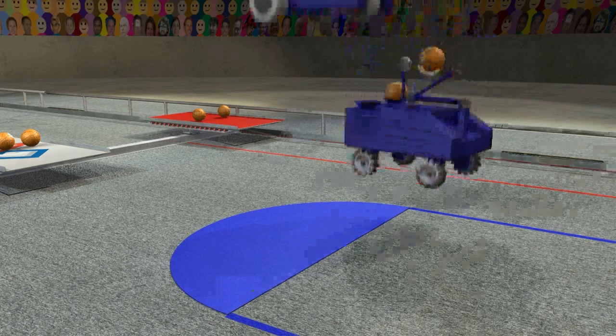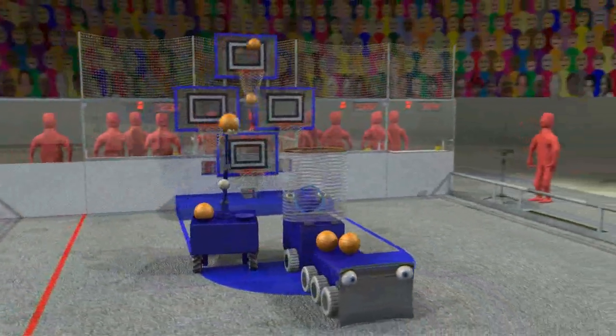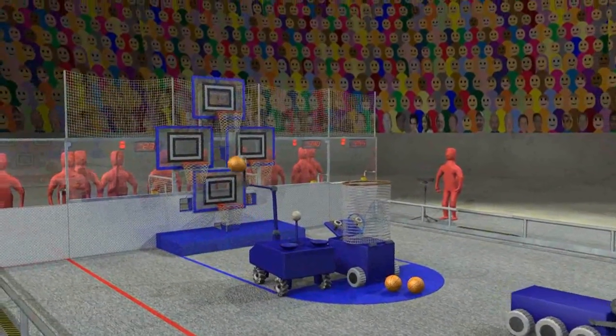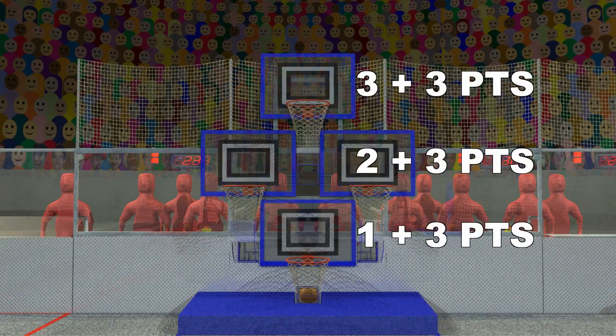The match begins with each robot touching their key at the far end of the court. Robots can be preloaded with one or two basketballs each. A 15 second hybrid period starts the match. During hybrid, robots can score basketballs using pre-programmed instructions. Every basket scored during this period gets a three point bonus.